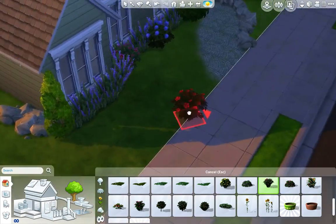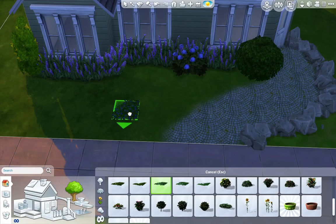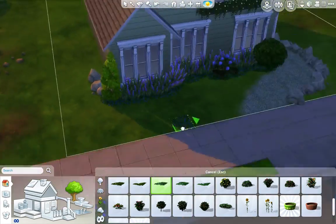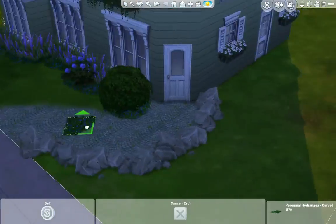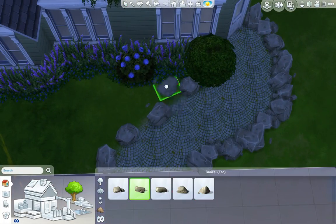I do like how the gardens and everything end up in this one — it ends up being quite a nice little family home. It has everything in that they could ever need, well not quite everything. I could have made it cheaper because we actually end up with a pool and everything.